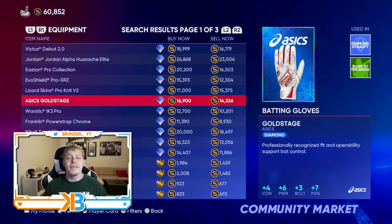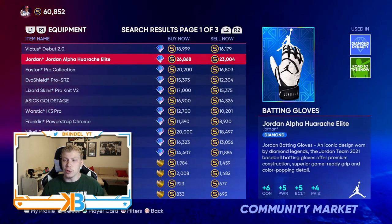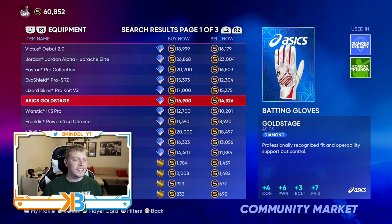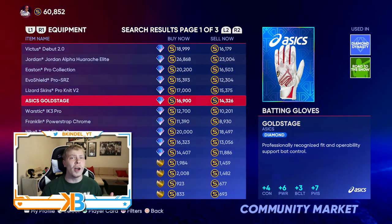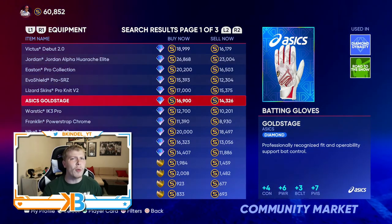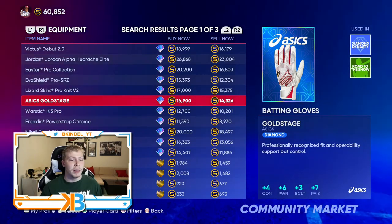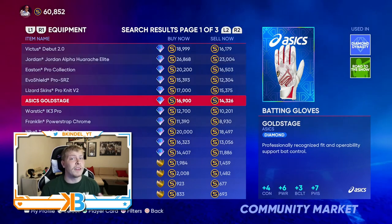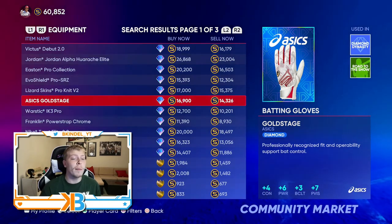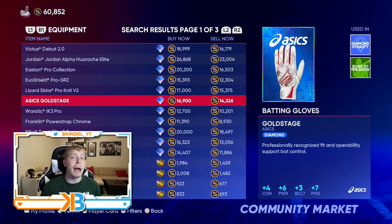Moving on, we've got batting gloves. You can just look at the most expensive ones — these Jordans give you plus six contact and plus five power. The Nike Trouts are essentially the same thing. But let's talk about the Asics Gold Stage for a second. One, they're about 10,000 stubs cheaper than the Jordans. You'll get a little bit less contact but more power than the Jordans. And like I said, power is the meta every single year. Plus three band clutch and plus seven vision — vision is what makes your PCI a little bit bigger and helps with foul tips. So with more power and a bigger PCI for about 10,000 stubs less, in my opinion these are the best batting gloves.